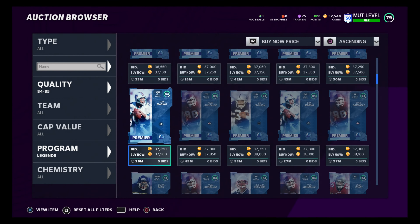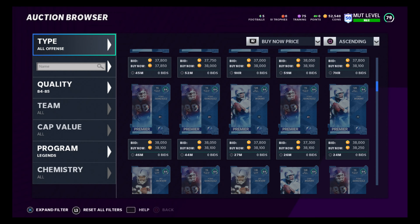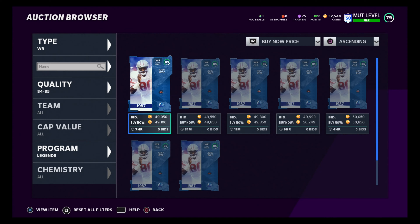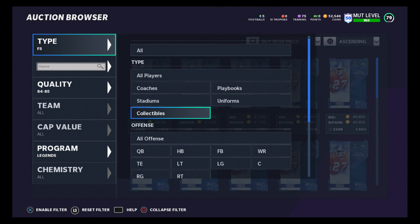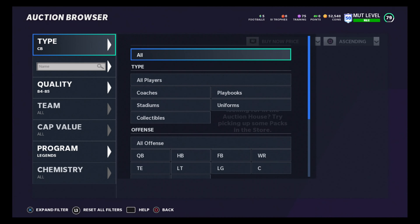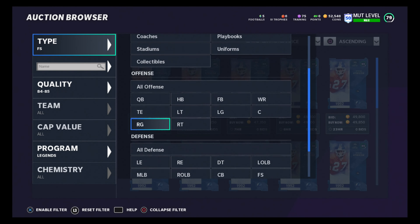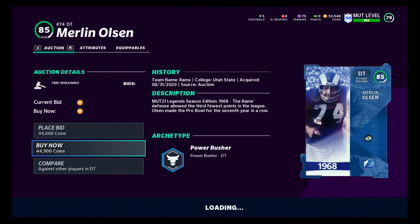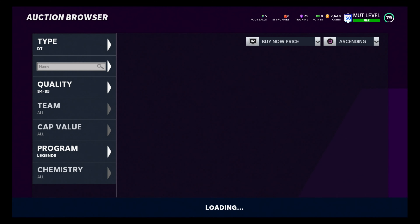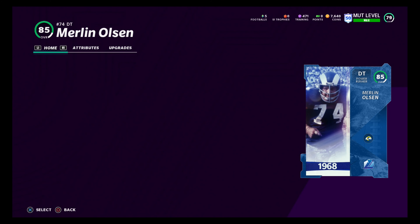We'll sort by legends, and the first 85 we see sorting by legends — let's narrow this down by offense. Still not enough, let's go wide receiver. So 49,000 is our target to beat, then 46,000. Now 46,000 is our target to beat because we need to get this as cheap as possible. Let's try corners, then D-tackle. We're going to check D-tackle, and then go back to safety at 44,000 — I'm so glad I checked. So we got a smidgen of training there and we shall quick sell him for 900 training.